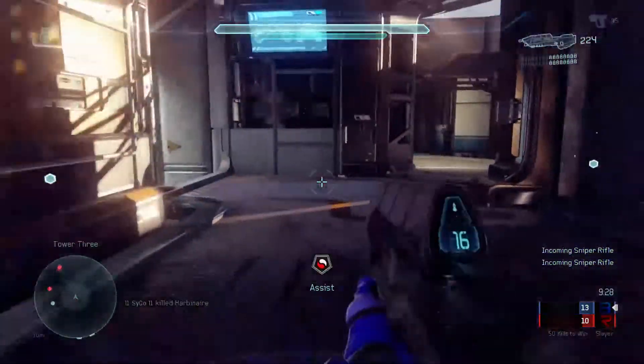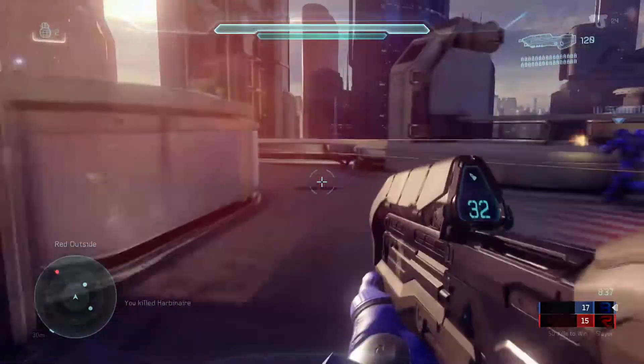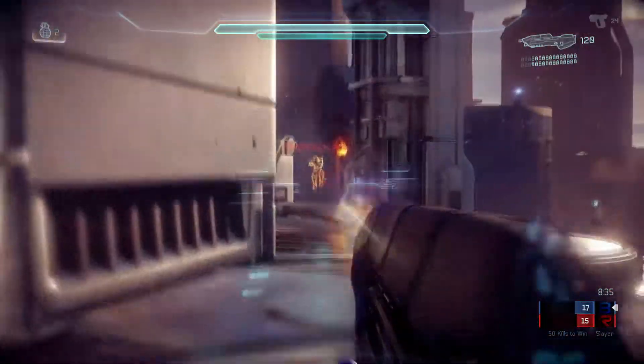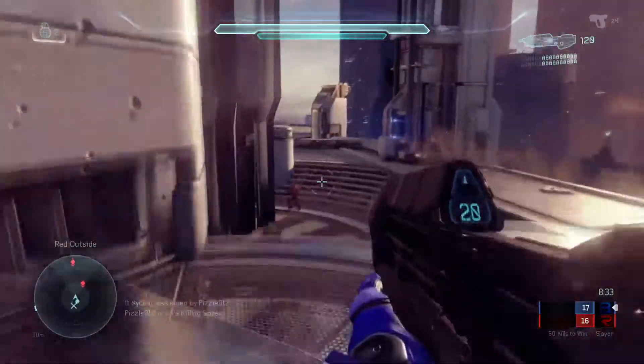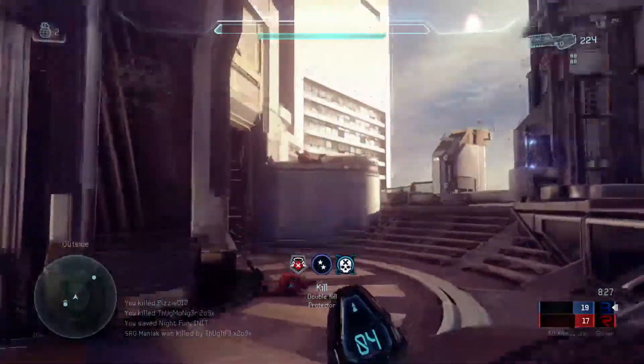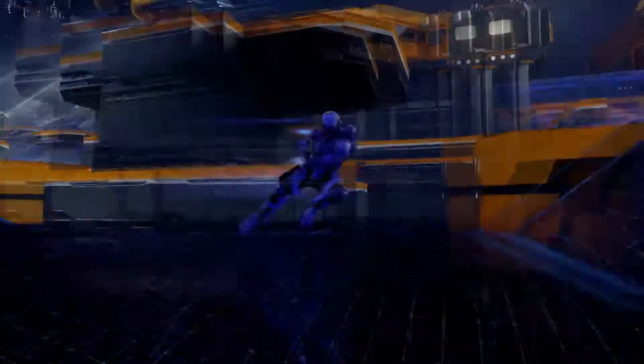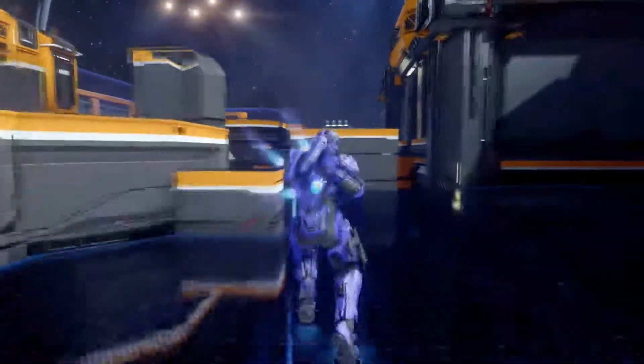Things like Stabilize — when you actually zoom in, your jets will actually fire so you can hover in the air once you've jumped. We have a slide maneuver, we have a clamber, and we have a Spartan Charge, which is a cool move where you go into a sprint and when you hit top speed, you can hit melee and charge, bashing into your enemy.